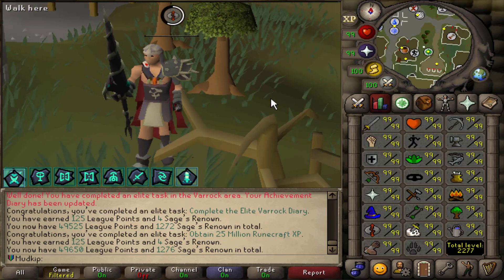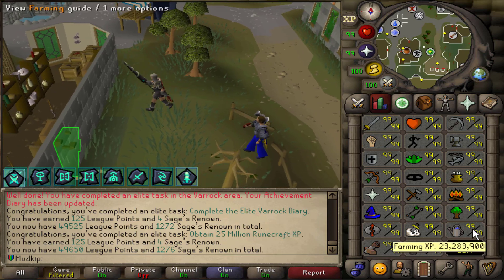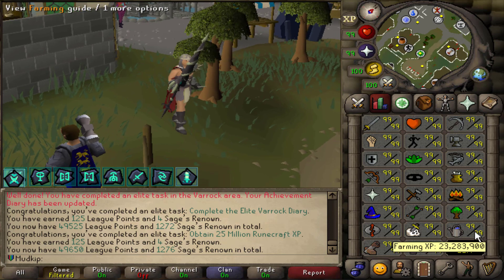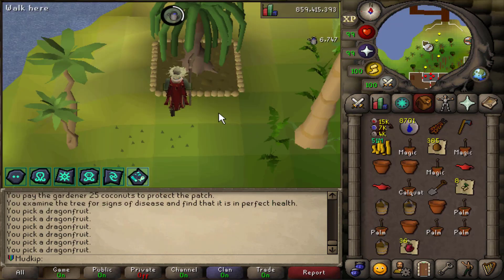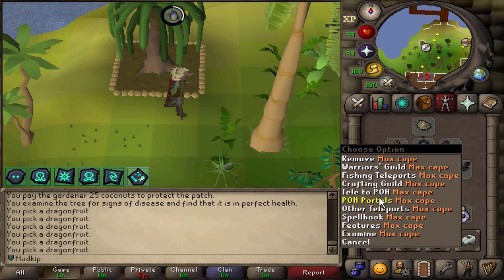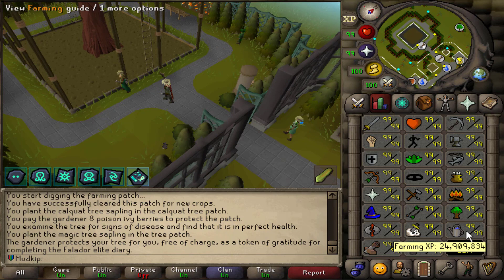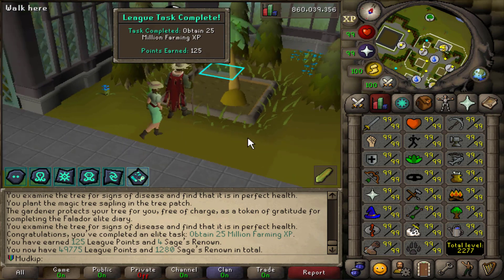Checking the tree reminded me it's a good time for a farm run. Tithe Farm is extremely fast but I don't want to gear up for it, so I'll just check all the planted trees. My biggest tip for saving time on farm runs: after the Brimhaven fruit tree patch, use the max cape teleport to the Brimhaven house portal — saves a lot of time. And there we go — 25 million Farming XP!